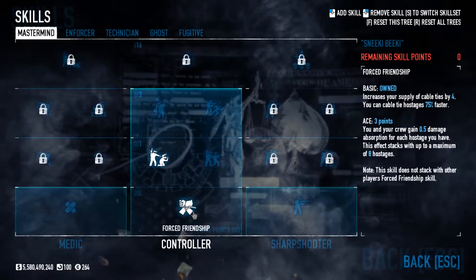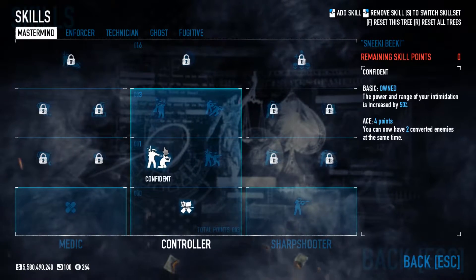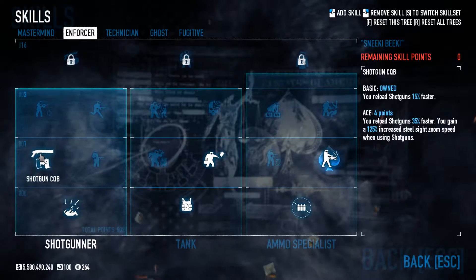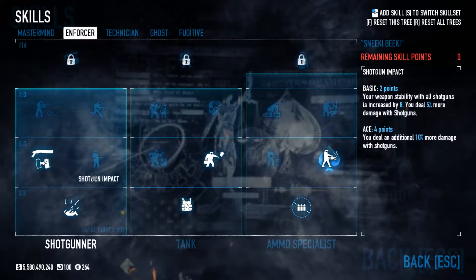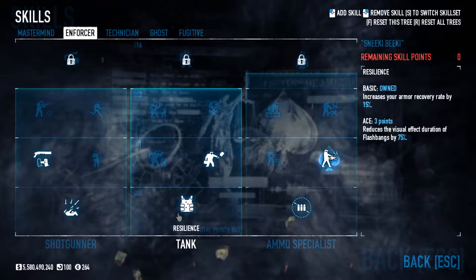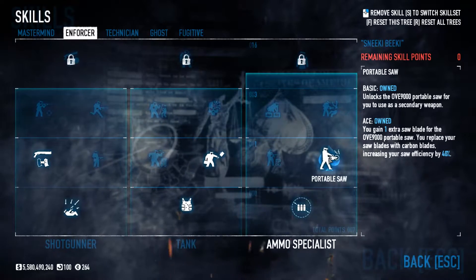For the skills, I went Forced Friendship just for extra cable ties, and basic Confident to increase my range and power of intimidation so I can get people down faster. In Force Respect, basic Underdog so I can get slightly faster reload speed for the Judge. Transporter basic, and I got Resilience basic just so I could get Transporter. Basic Scavenger and aced Portable Saw for the saws — really good on Bank Heists.